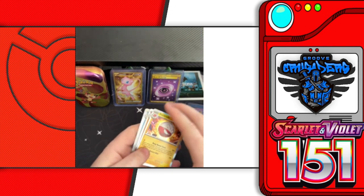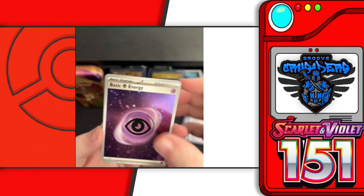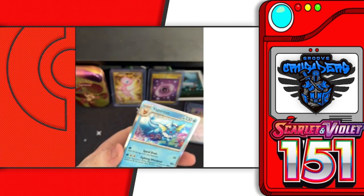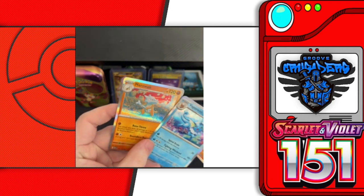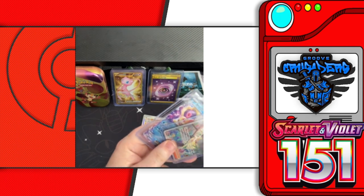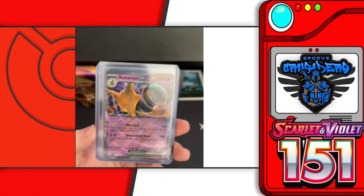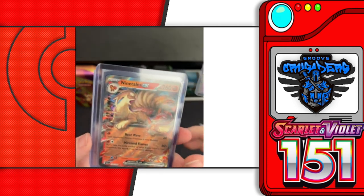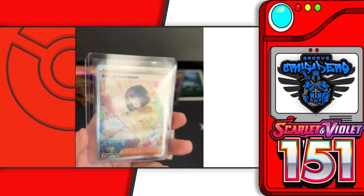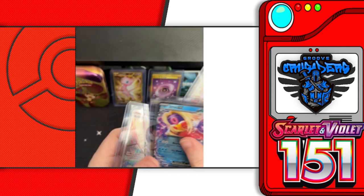For our holos and rares we pulled: psychic energy Electrode, Machamp, Vaporeon, and Marowak. The big hits from today: Alakazam EX, Nine Tails EX, Jynx EX, and that beautiful Erica's Invitation full art trainer card. Thank you guys so much for hanging out with us here at Group Crusaders.